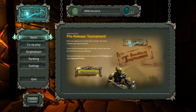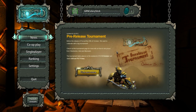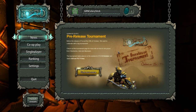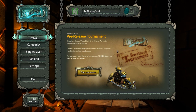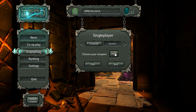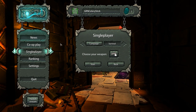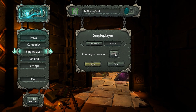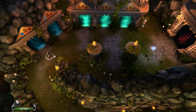Hey everybody, it's your boy Celery Stick. Welcome back to another episode of Crunch Time, where we take a look at new games and see what we think. Today we're going to be looking at an awesome pre-release of a game called Force. Force is a pretty sweet game — check it out on Steam, you can get a demo for free right now. It's an early access game. Let's check it out — we're going to go into single player.